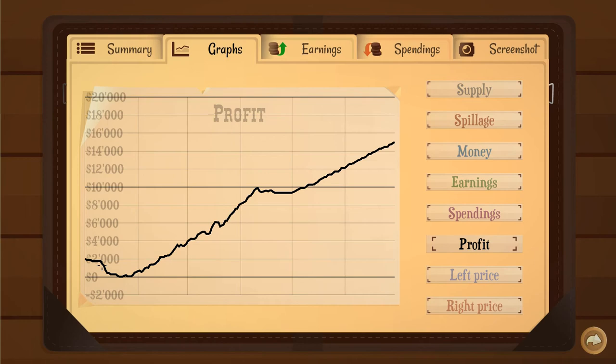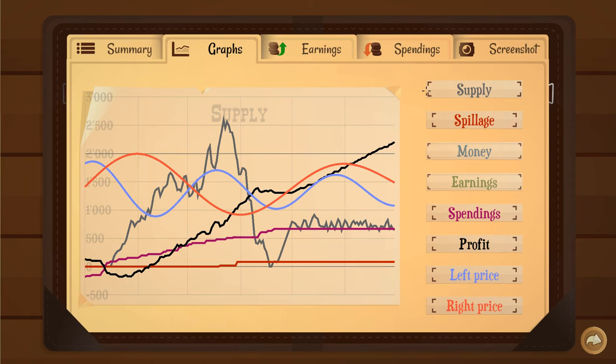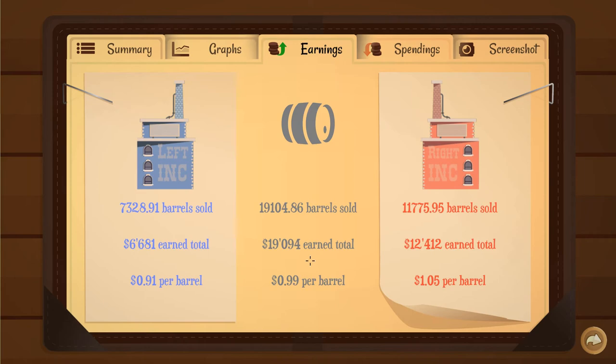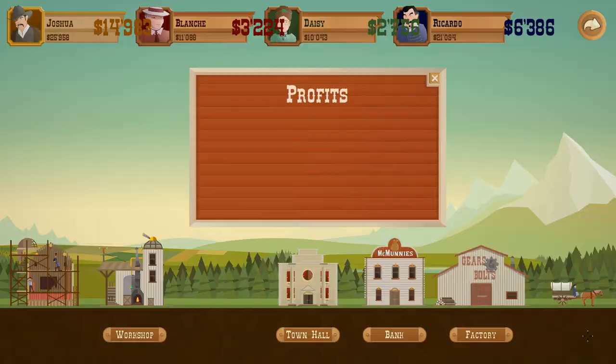There's your graphs. We got a little chart — profit over time, spendings. Left price, right price — one is slower, one is faster, that's cool. I didn't really look at the graphs, to be honest. Earnings over time, certain number of barrels sold. Spending — most of it's going to be on pipes, that's just the way of it. And then your screenshot if you want to do that.